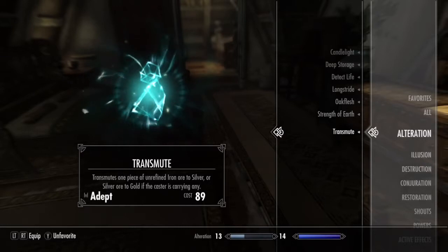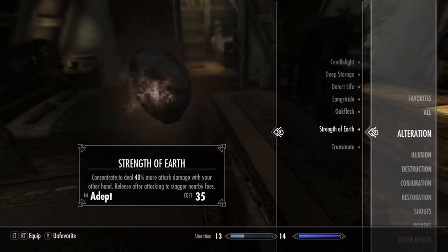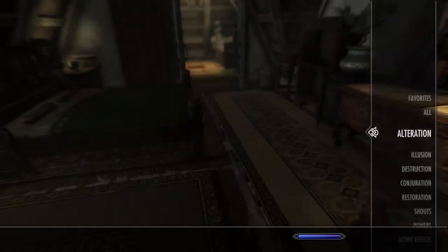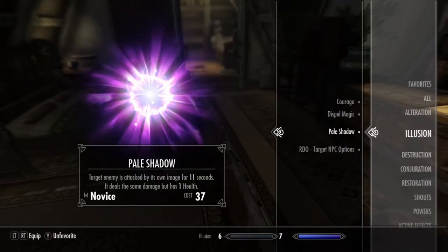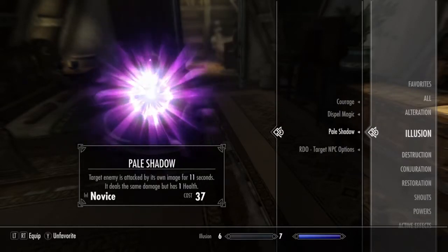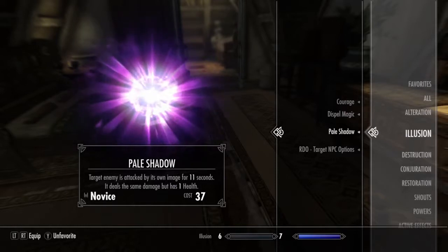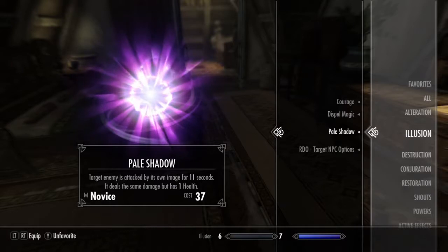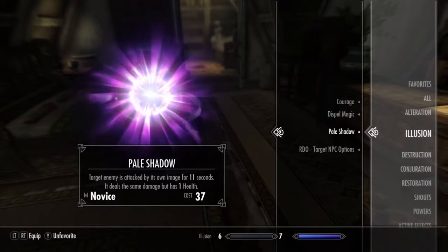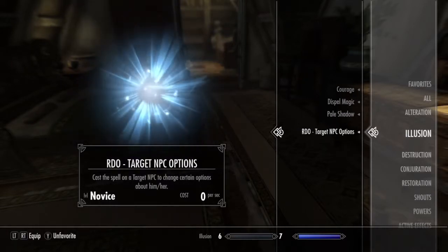Transmute does exist in the vanilla game, just with another name — Transmutation instead of Transmute. So that one is from the mod. From Illusion you have Pale Shadow — you can create a doppelganger of your enemy and let that doppelganger fight for you for 11 seconds. It's a novice spell so you can go for it.